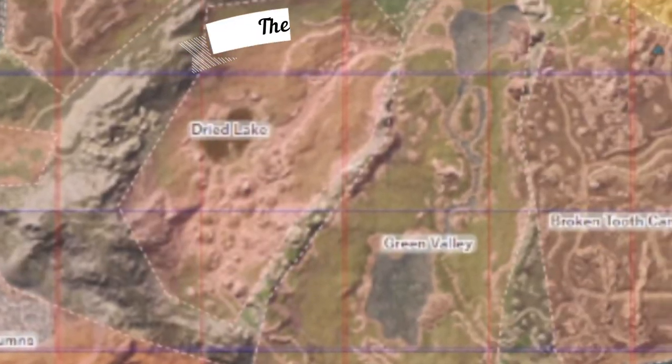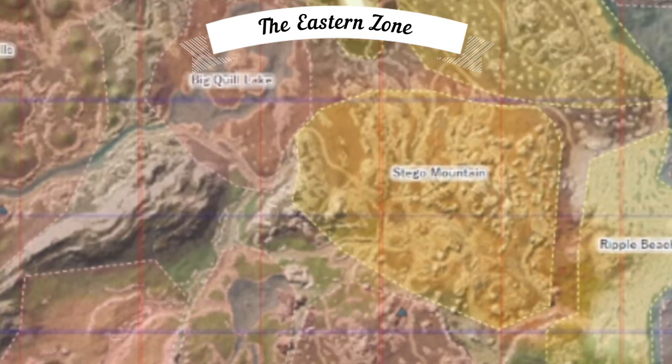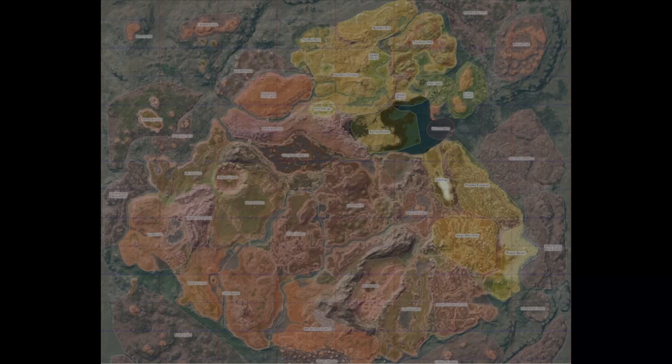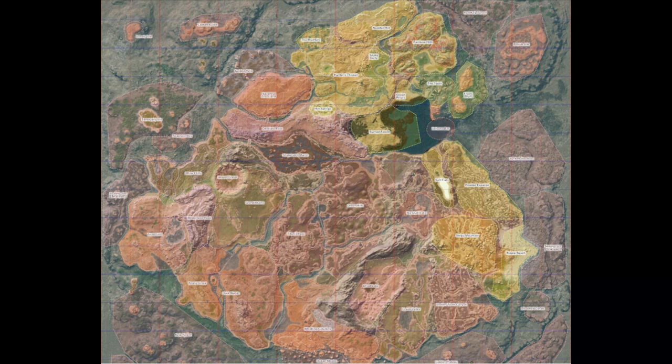This leaves the eastern zone of the map to include everything that remains east of the Gondwa Mountain Range. Now that we have broken down some of the zone borders, let's focus on each one and help you all get a grand overview of each area. We'll work our way from north to west to central and ending in the east.